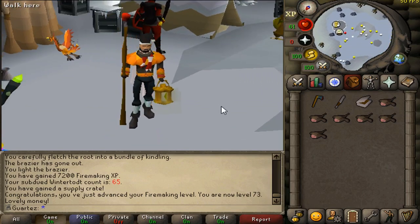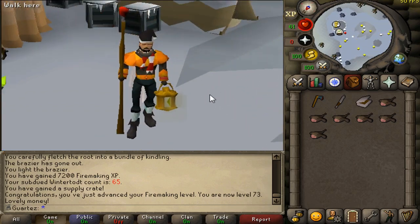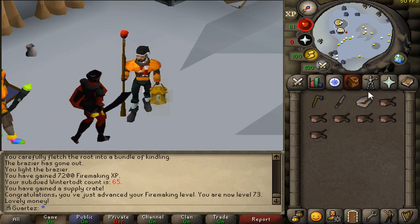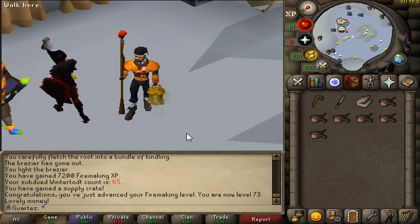So let's talk about the clothes. To do this minigame you will need warm clothes, and most of them you can get in Zanaris, right in the Gnome village. I will show you some of the sets you can use.